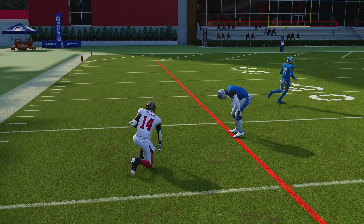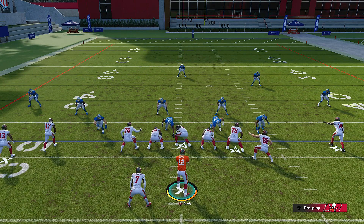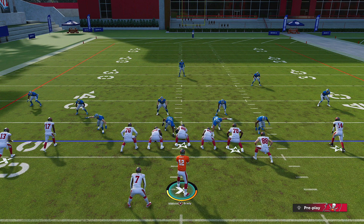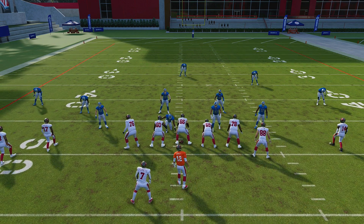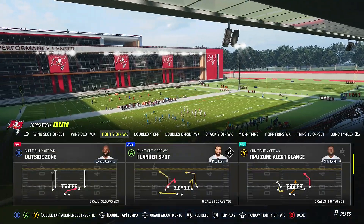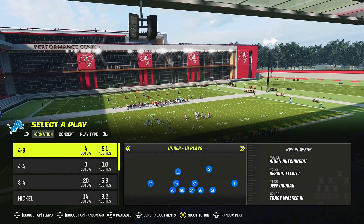What I want you to do is, whatever scheme you're running — it doesn't even have to be this formation — go against Cover One and see what happens. If your slant is getting picked up consistently, try using motions to throw off the logic on the defense, because that's what we're doing. EA knows how to predetermine animations, but once you screw up the logic they don't know how to react.